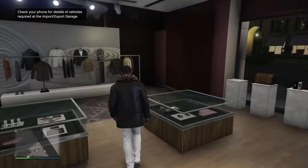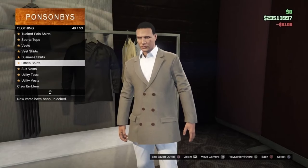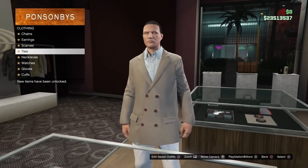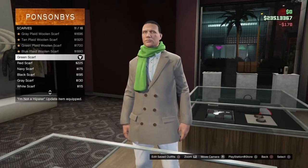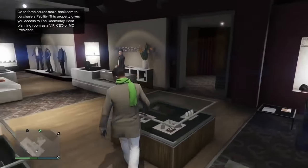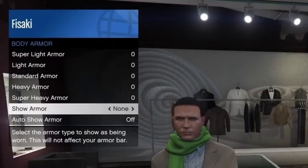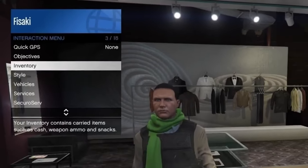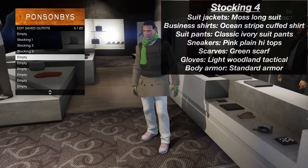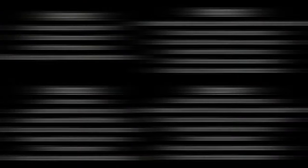Now for the fourth and final outfit we need to make. Go to suit jackets and put on the moss long suit. Then go onto business shirts and put on the ocean stripe cuffed shirt. Next go to scarves and put on the green scarf. Then put on the light woodland tactical gloves. Lastly, open the interaction menu, press inventory, press body armor, go to where it says show armor, and put it on standard armor. I saved it as stocking four. All done with the components part of the stocking outfit.